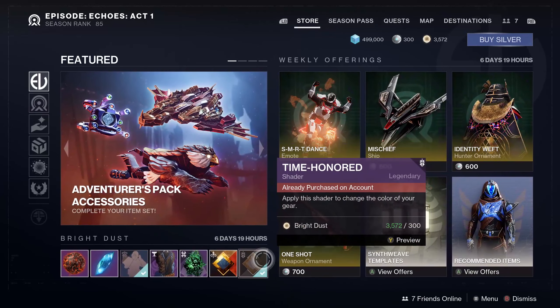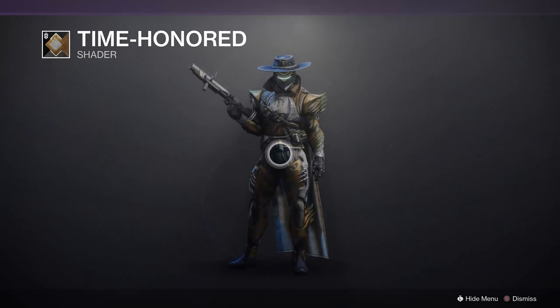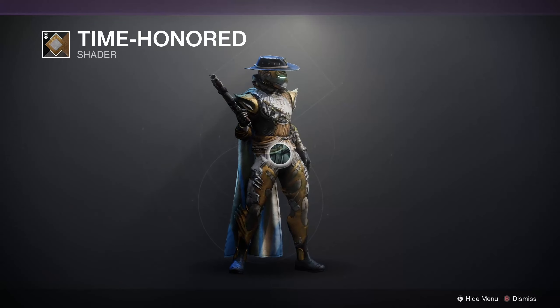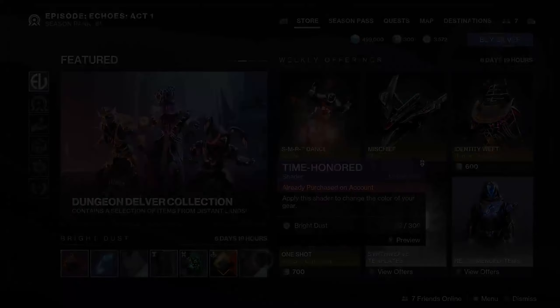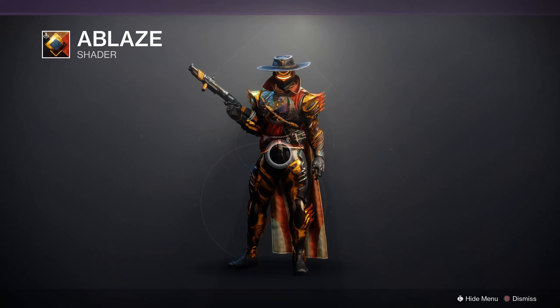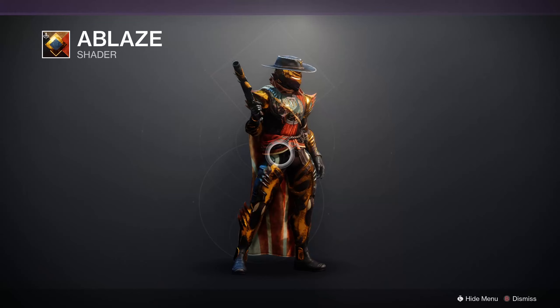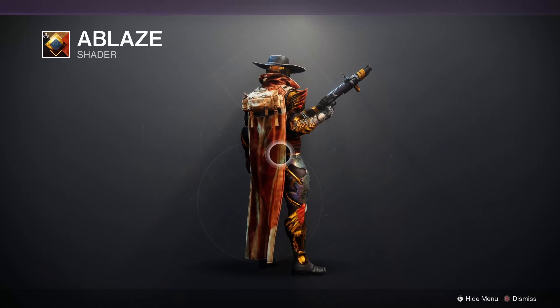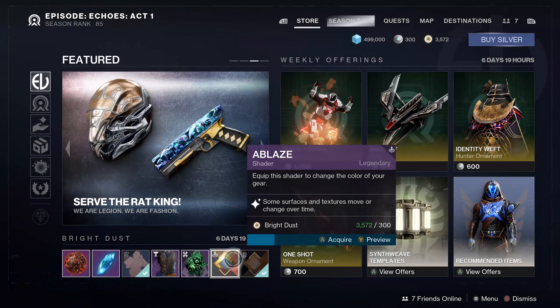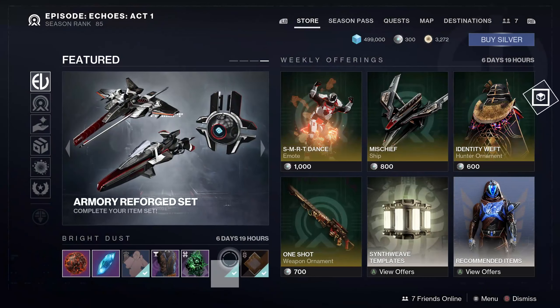For Bright Dust selections — two shaders: the first being Time Honored from Season of the Risen, which doesn't look half bad, very Cabal but not exactly shiny. And we also have Blaze from last season, which was available in a Bright Dust bundle — one of those live shaders that took the Eververse by storm but is now here for Bright Dust, so might as well grab it while you can.